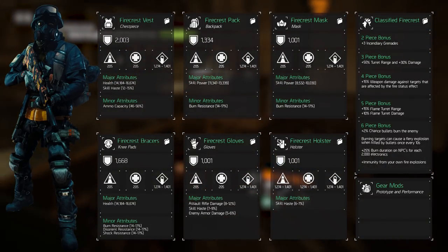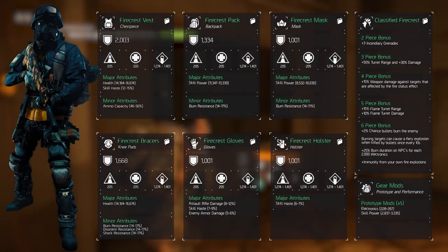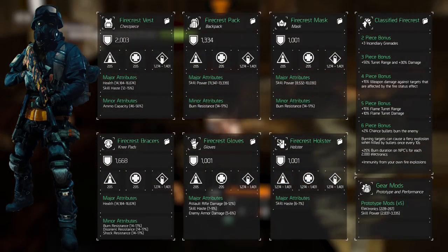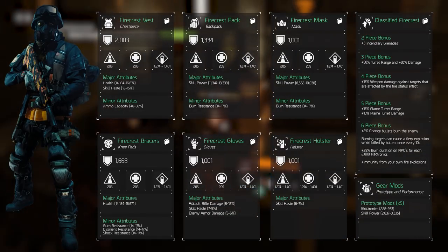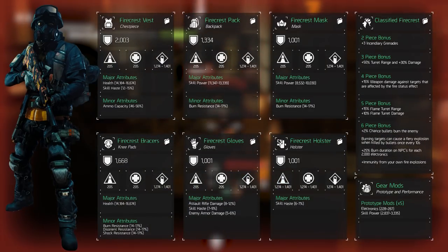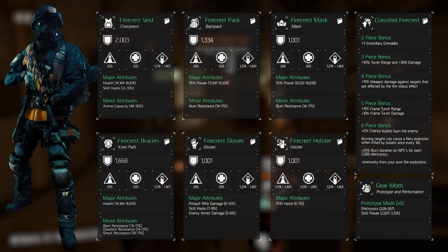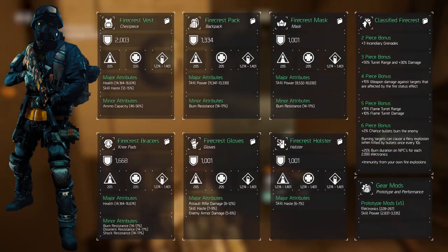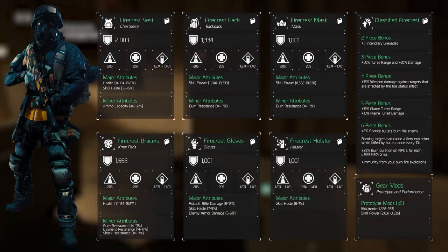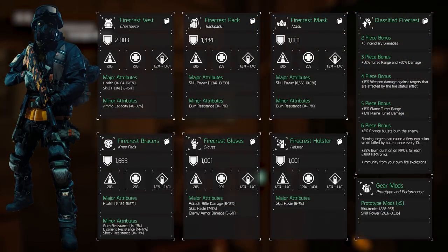The prototype mods selected are electronic mods, and there are two ways we can go. Some people prefer selecting superior mods — they lower the amount of electronics we can roll to a maximum of 202 instead of 267, which will hurt your skill power, but allows us to roll up to five times 4% damage to elites, which increases the effectivity of the turret by more than the electronic mods could. However, other people, like myself, want more electronics to increase skill power with high-end mods. The reason for that is because it allows us to stack electronics up to 10,000, which adds 125% burn duration for NPCs and allows us to better use one of the weapon talents.